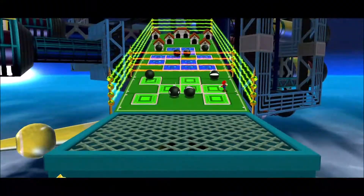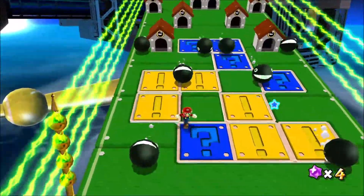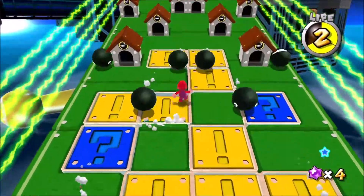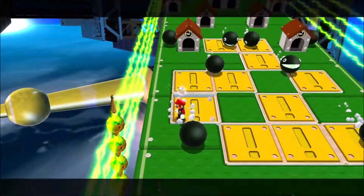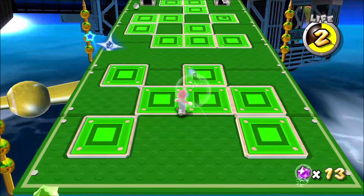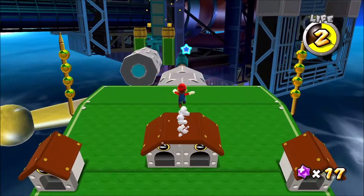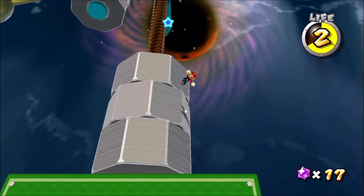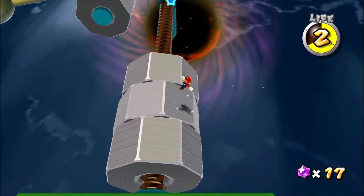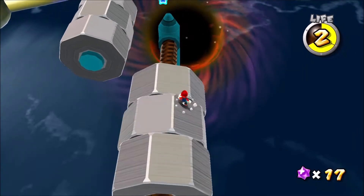Here it looks like we need to flip all these switches and just try to avoid those enemies. Being hurt by one of those enemies has a terrible effect — it sort of throws you into another enemy, and you'll just bounce from enemy to enemy until you die. I got lucky there and only took one hit. It looks like tightening the screw is harder than loosening it.